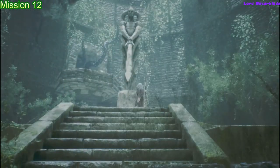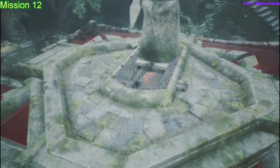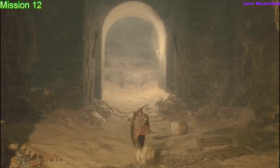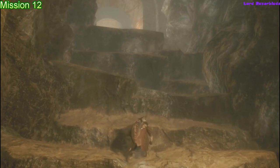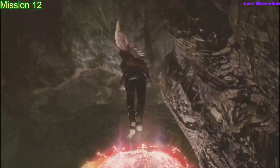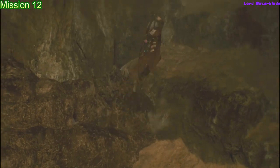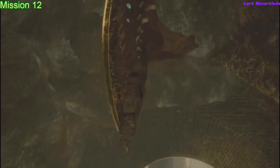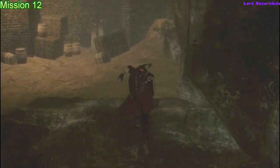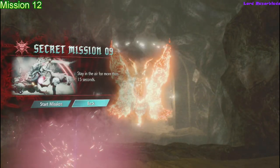Moving on to Mission 12. This is also story progression — you'll be going through and jumping down this hole, filling up these little pools. You'll just be progressing normally, and before you go all the way to the top through that tunnel, get to the top here and go up a ledge or two. If you're in Trickster stance, you can double jump and press B in the air to do another dash, which helps immensely. Once you come up here, you'll see the glow — just turn around and look up a little bit to line it up and you'll find Secret Mission 9.